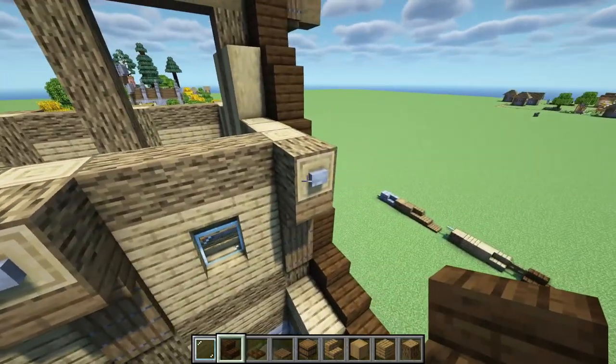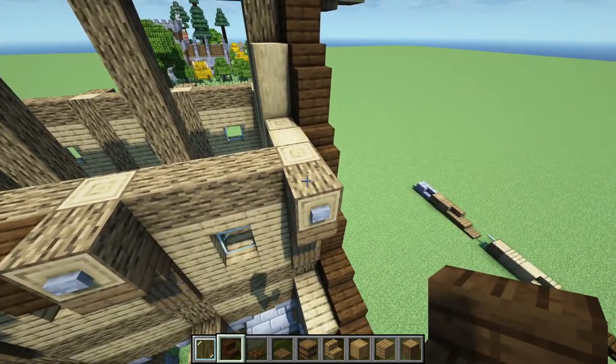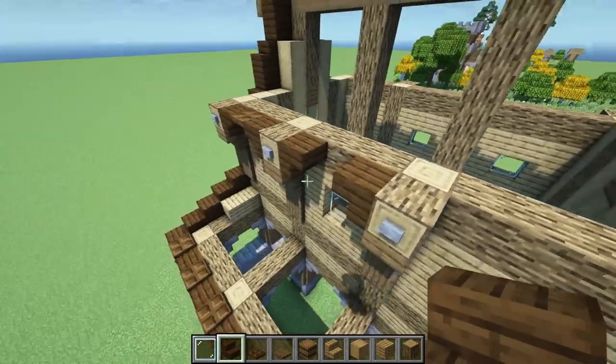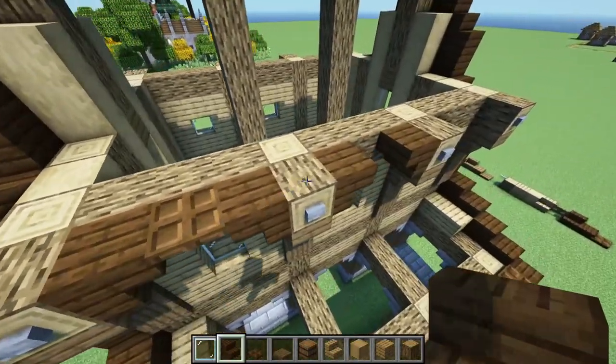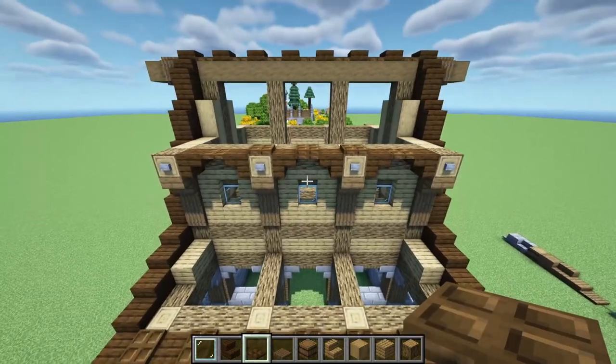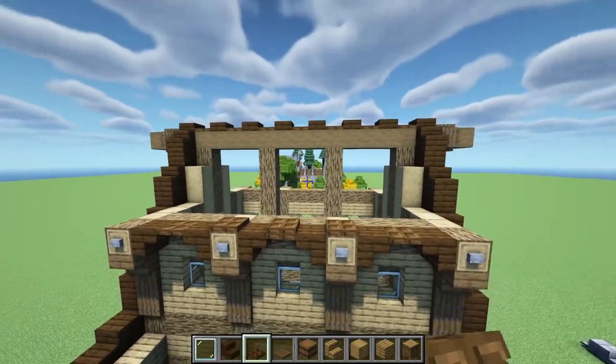Actually, we're not going to place any trapdoors on this block right here or on the ones in the middle. None there on those two, but on the rest of them we'll put some. Now that we have that, it should look something like this. We're just going to repeat this pattern on that side right over there.